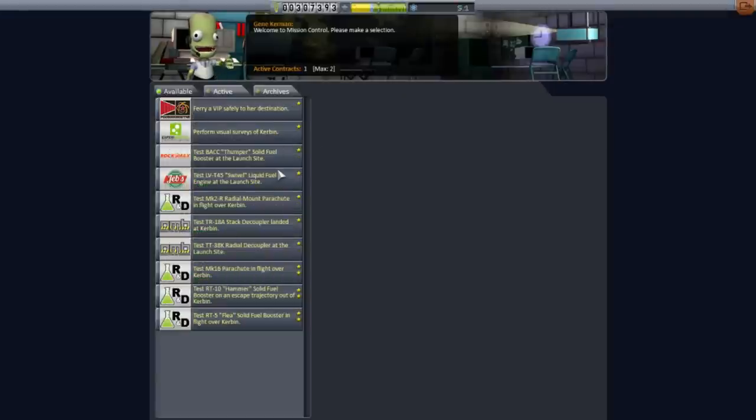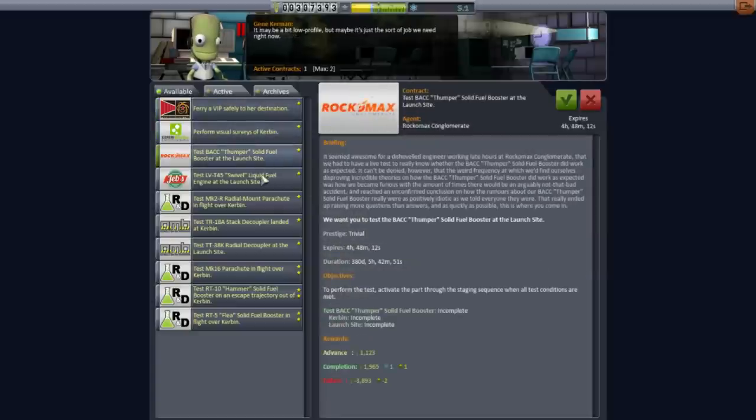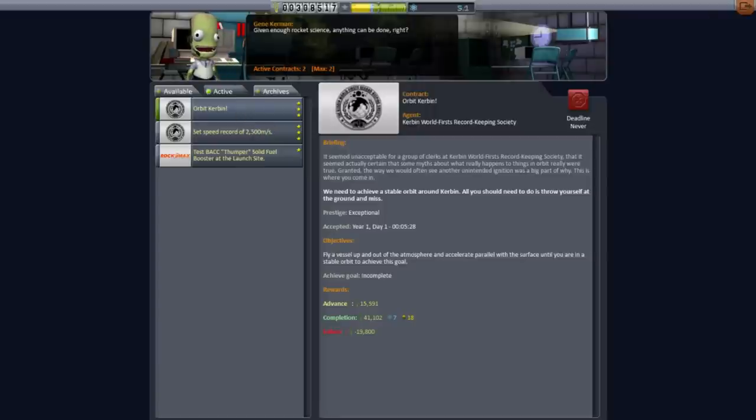Let's take a look at the contracts. We've got a lot of stuff here — ferry a VIP safely to her destination, collect the fare. I didn't realize we did such things. Visual surveys, test at the launch site — that's pretty easy. All we've got is part tests. We'll do this one, but we want to get into orbit as well. I guess we'll use that SRB. Maybe we can use this SRB to help us get into a real orbit.